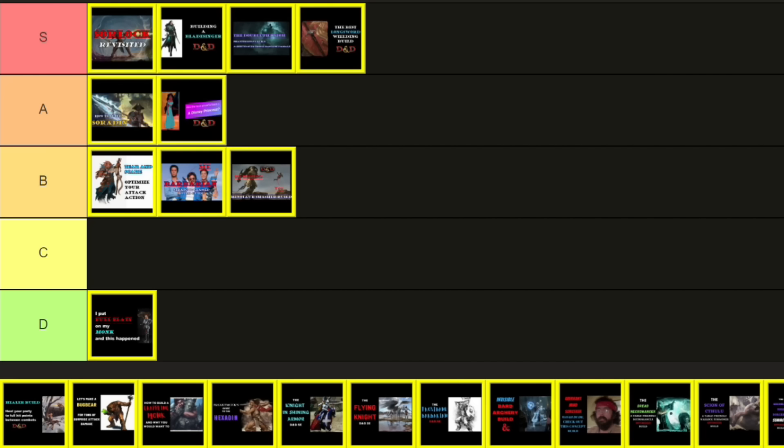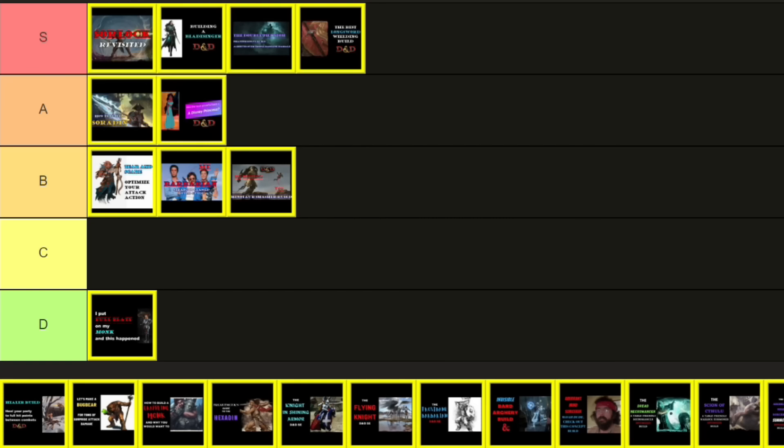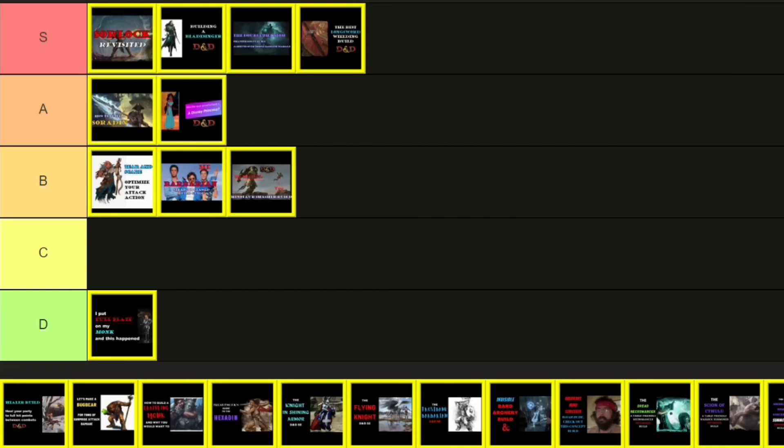So on to May 27th, 2022, and my healer build, Wild Magic and Fiend Patron — character name, the Overly Attached Girl Fiend. The build combines Fiend Patron Warlock and Wild Magic Sorcerer and a Life Cleric dip to heal 40d6 plus 100 hit points with a single casting of a 3rd level spell. It also has lots of fireballs and Eldritch Blast to throw in combat. This build did require a Strixhaven background to select Aura of Vitality as a 3rd level spell, and I normally try to avoid setting-specific material, but I needed it to make the build work. Views are over 29,000, which is enough for C tier — and the Aura of Vitality combination is really good, but mostly funny fun, not super powerful fun.